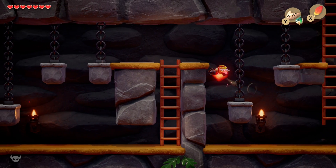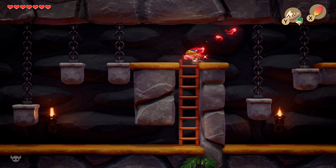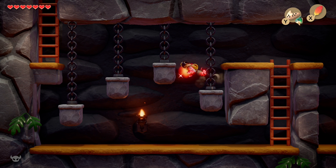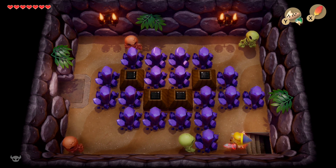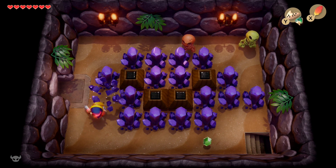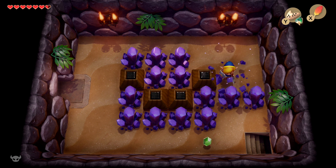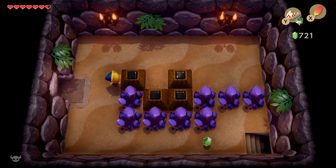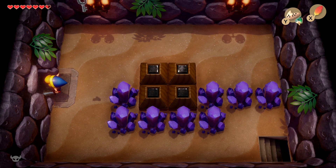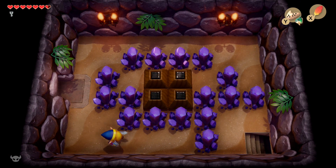First things first, we're going to head west a couple of rooms. In the first room defeat the enemies, then walk down the stairs in the second room. This pit you can jump over. These weights work every other one — the first one controls the third, the second controls the fourth. Go ahead and kill these skeletons. The red ones are introduced in this dungeon and are similar to those in A Link to the Past — when you slash them they throw a bone at you, so be careful. The gold ones slam you. The green or gray ones don't do anything.